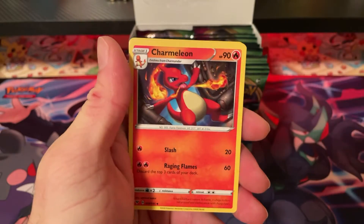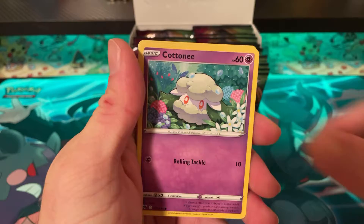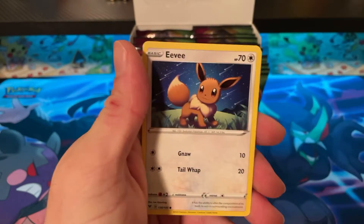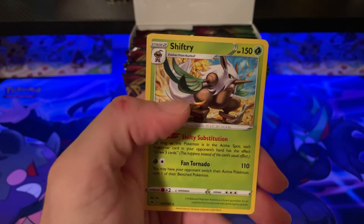Pack six: Fighting Energy, Charmeleon, Telescopic Sight, Mightyena, Cottonee, Clobbopus, Electrike, Exeggcute, Eevee, Dedenne, and Shiftry.